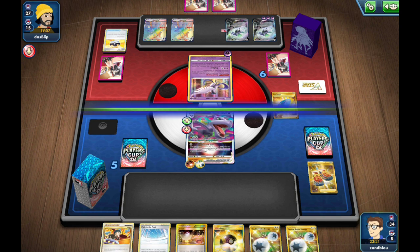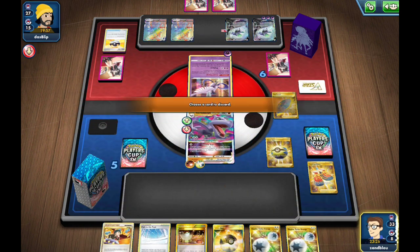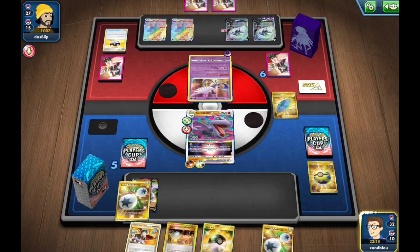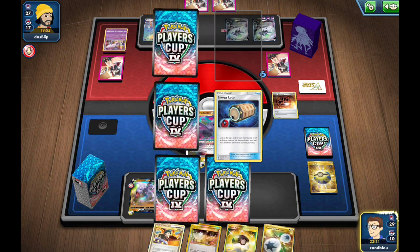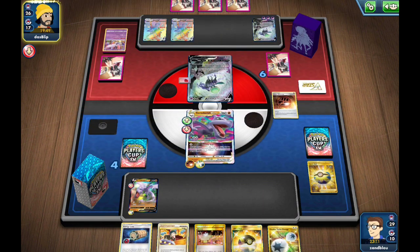It doesn't look like they have anything. They're going to go to the Articuno and pass. So I'm going to Quick Ball off this Path to the Peak. Path to the Peak is a bit redundant with Aerodactyl's ability — it's just there to hopefully slow down our opponent before we get Ancient Star. It's sort of our 'if all else fails' in that Lugia matchup, if we don't get to go first or we just have a slow start. Hopefully it can buy us a little time so we can still get that Ancient Star off to shut our opponent down.